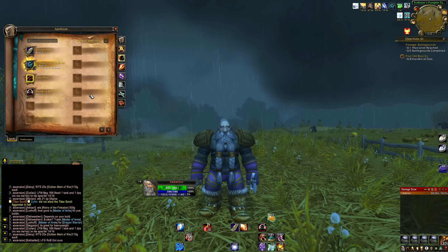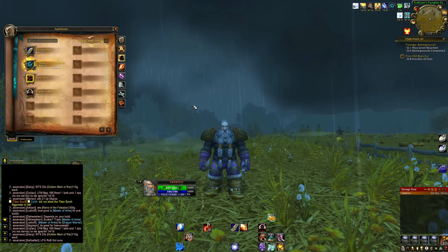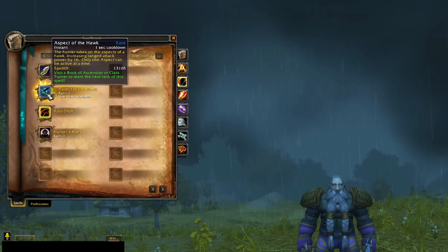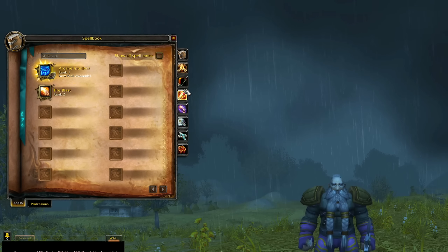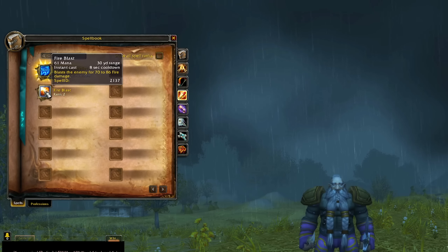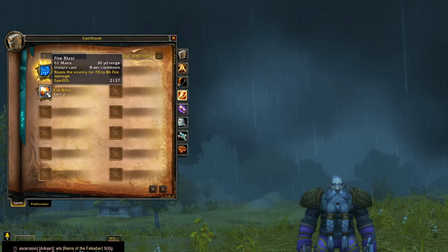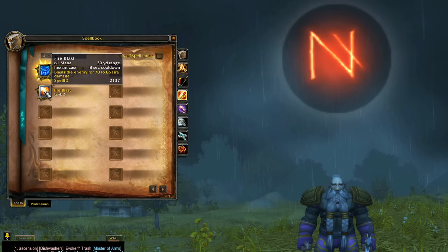First, we've got to get to level 70. In order to do that, I've rolled a pretty typical no-pet hunter build. I think pets are very annoying on Project Ascension, but ultimately if you want to do the most DPS, bite the bullet and get a pet. For me, I'm going to go Arcane Shot, Aspect of the Hawk, Auto Shot, and Hunter's Mark. I will also use Fire Blast early on because we are going for the Fire Archer archetype, though at max I don't plan to, as it scales well early on.